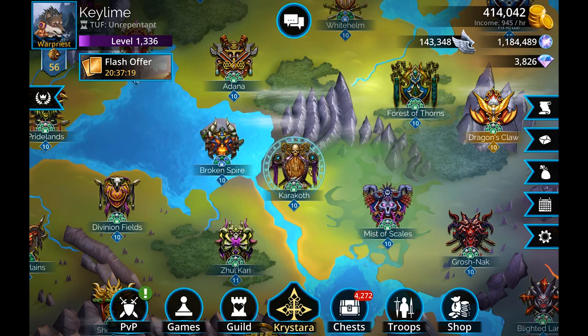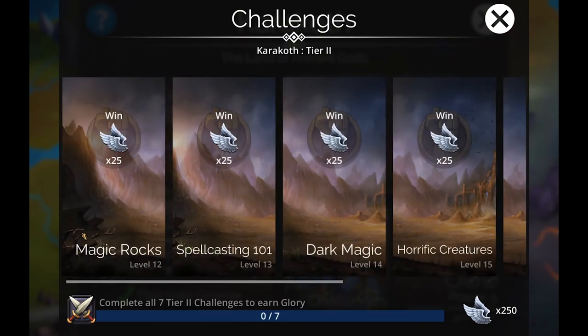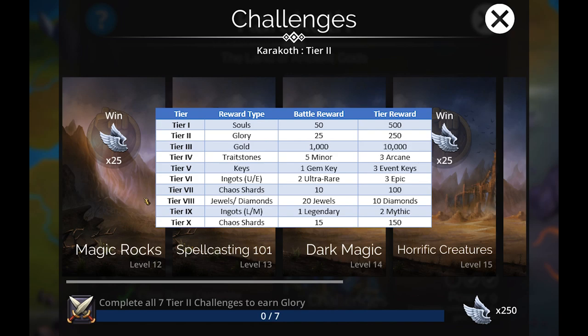The other fun new thing being added is updated challenges. Previously these would all just have multiple star ratings and you'd complete those. Challenges used to be a great way to do soul farming when you were trying to get Dawnbringer — it still will be — however there are updated tiers now. Instead of just running through it once, you're going to have seven different tiers to run through with various rewards.